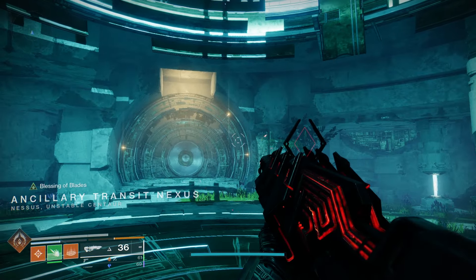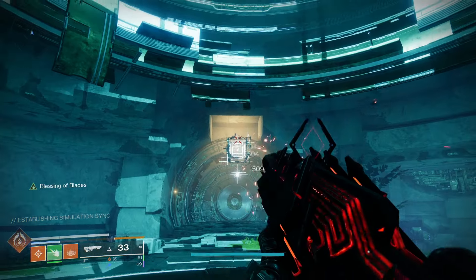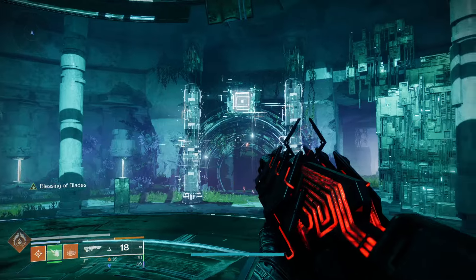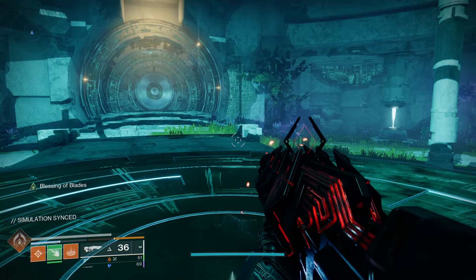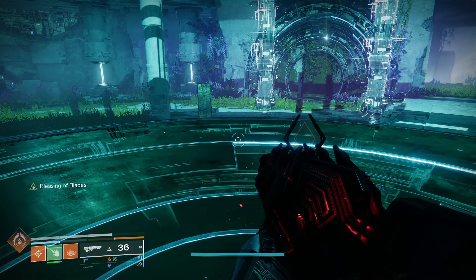Let's start off with the Nexus Hub area. Just like the first week, activate the Conflux and shoot the boxes in order based on the little white node beneath them — that's going to activate this hub area. This hub is going to be just like it was last time; you're going to find portals that take you back here throughout the mission, and that's going to be what lets you do the weekly puzzles.